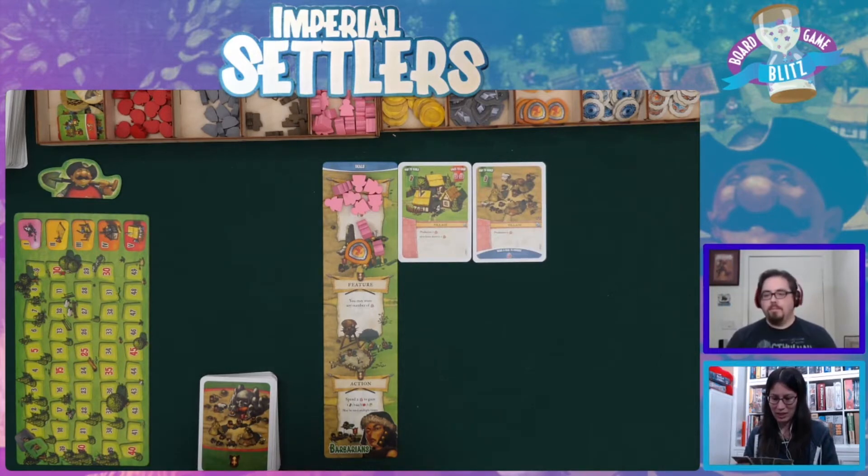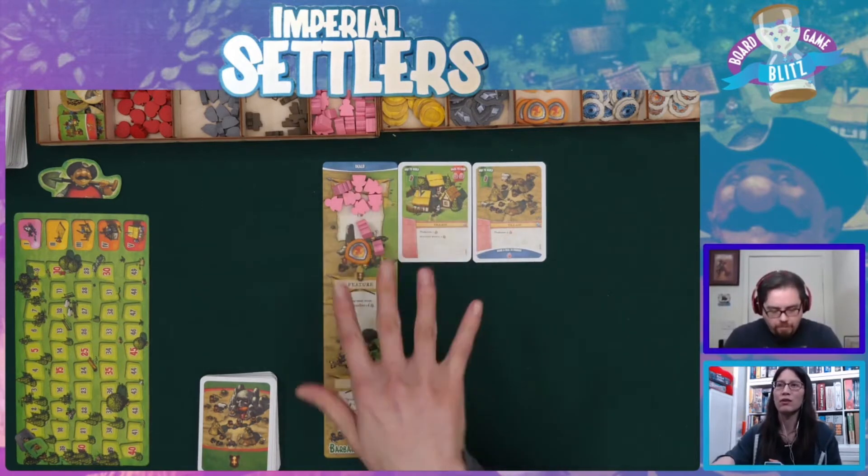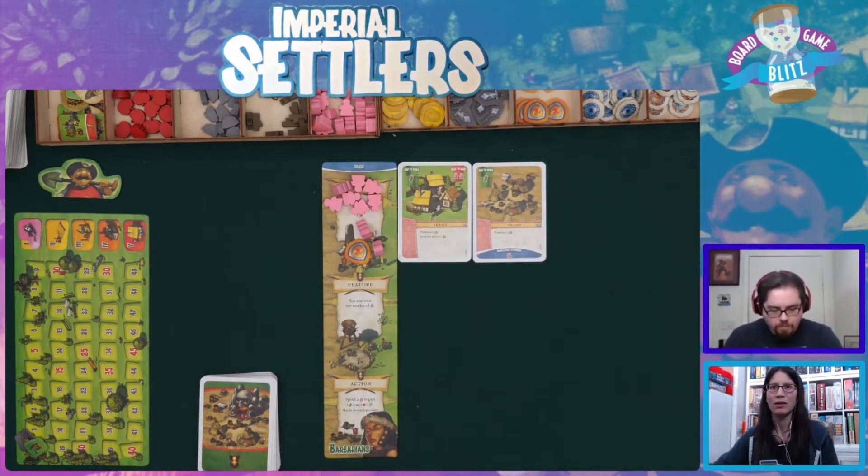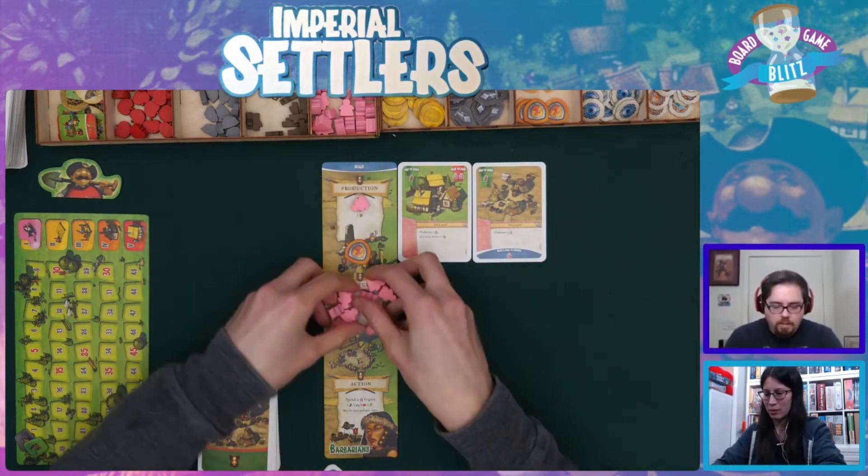I can just pass because I can keep all of these people and then build this next turn. I have one more building to build but I don't have anything to do with what it makes, so I'm just going to pass. You lose all of your resources at the end of each round but you keep your cards, so I can store all of these people.